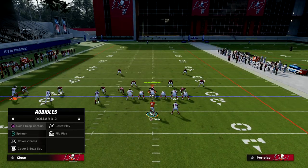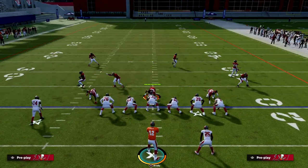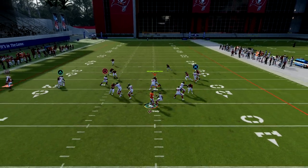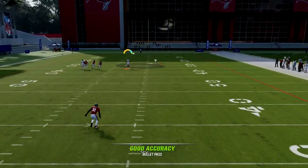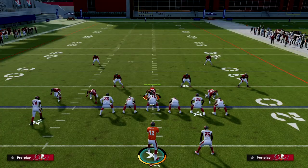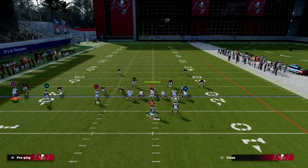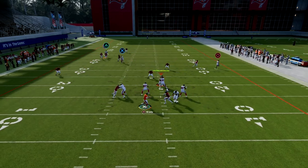Now what about man to man? The post should honestly be open. When you pair a post with a streak this year it really helps a lot, as you can see. So we're able to bomb pretty much every coverage in the game regardless of shell. If you have time it's going to be open. You also have quick reads if you don't have time — your slant and your post are all quick reads.